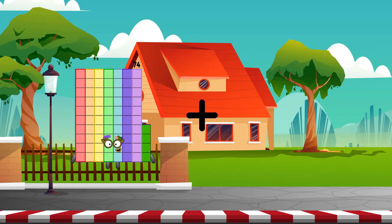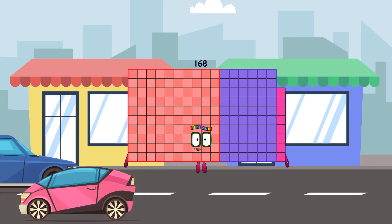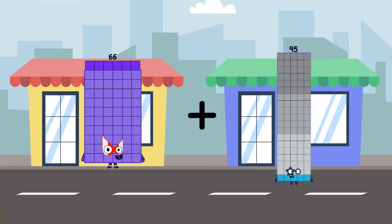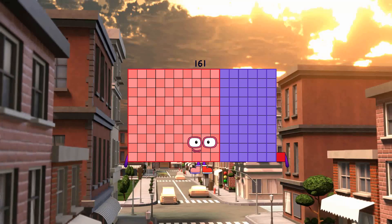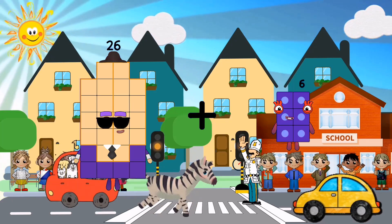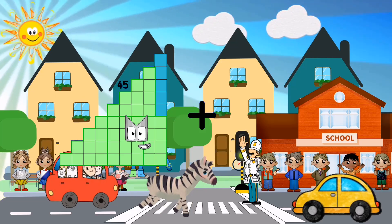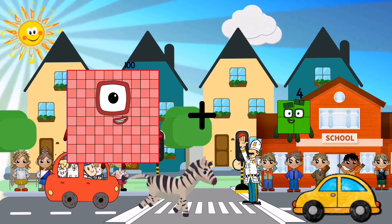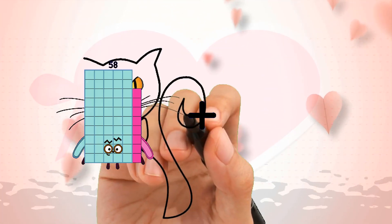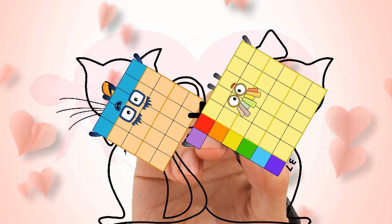74 plus 94 equals 168. 66 plus 95 equals 161. 26 plus 30 equals 56. 100 plus 25 equals 125. 25 plus 37 equals 62. 88 plus 65 equals 100. 67 plus 56 equals 154. Wait — 67 plus 56 equals 154? Let me check: that should be 123.